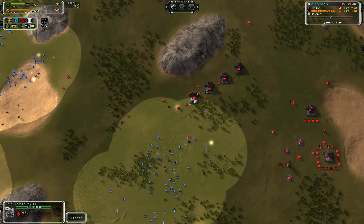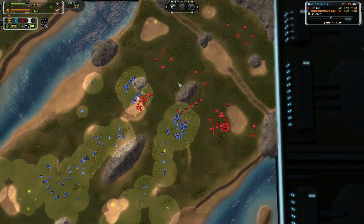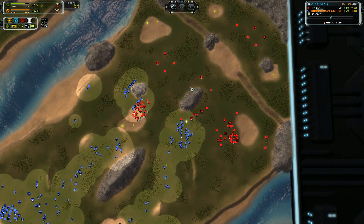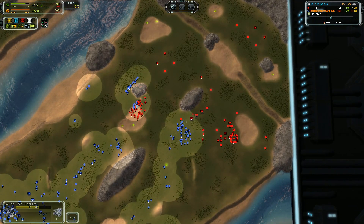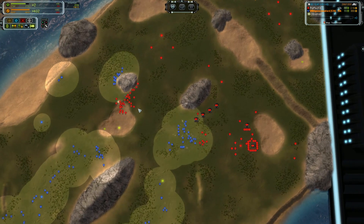A tier 2 factory is up, but he has opted for point defense. As I mentioned earlier, point defense is a bad idea because point defense cannot move and this is a wide open map.